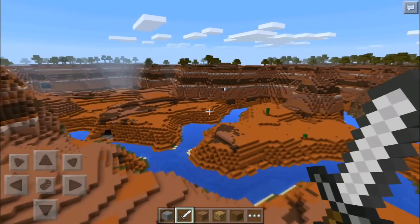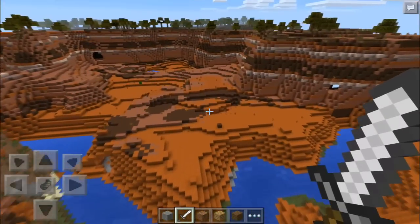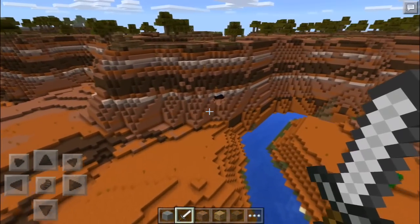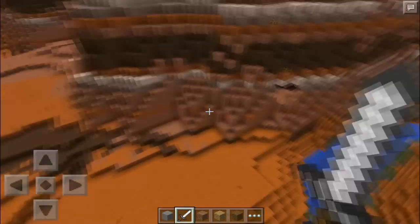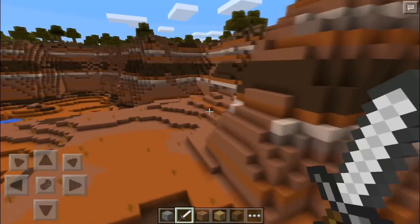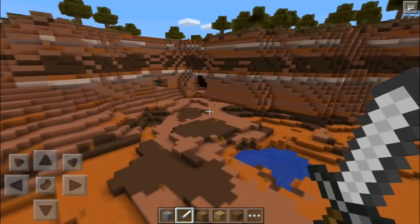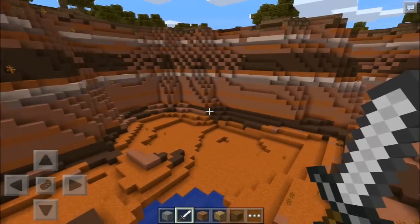Wait a minute — is that a mine over there? I think we found a mine, guys! I think we found a mine. Actually... no, I believe it's just a cave. Or maybe there's one over there. There has to be at least one in this whole biome — this biome is huge. There has to be at least one, but I'm just not having any luck finding them.